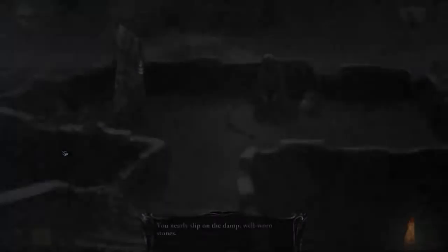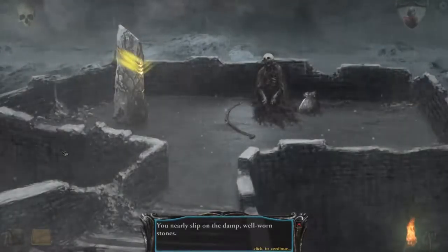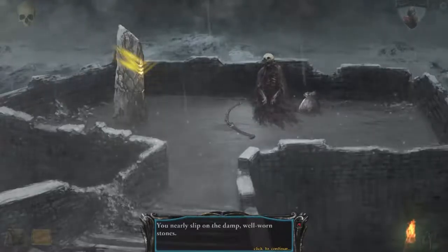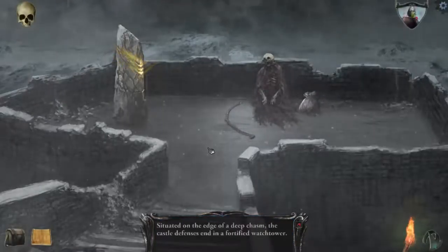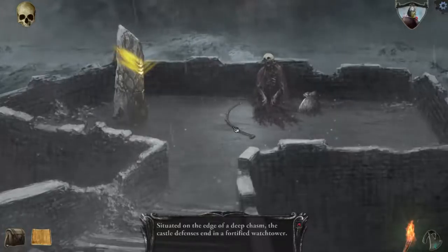Let's go down these stairs and see what happens. Nearly slip on the damp, well-worn stones. Well, that guy's dead. And that's something I can cast some — is that a bow? I think that's a bow. Situated on the edge of the deep chasm, the castle defenses end in a fortified watchtower.